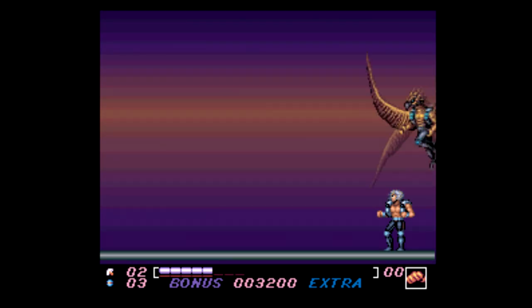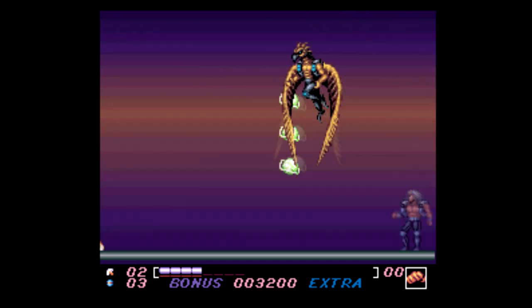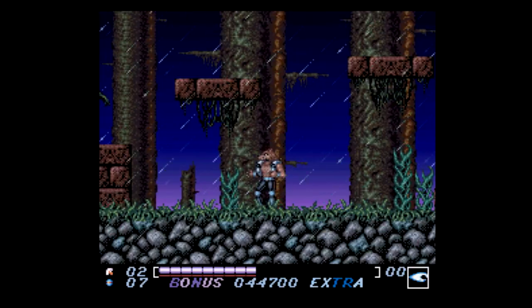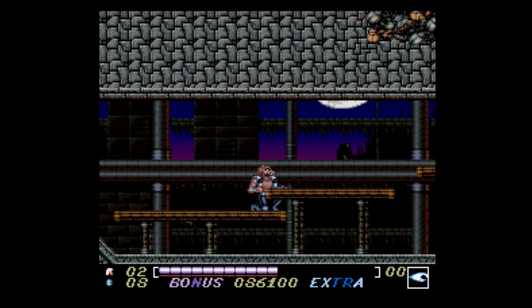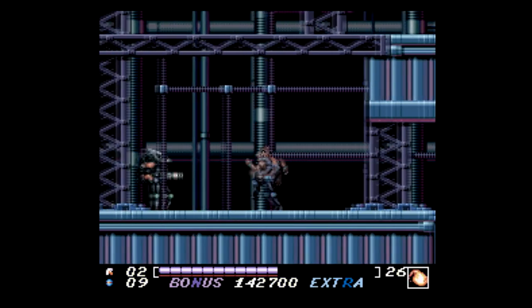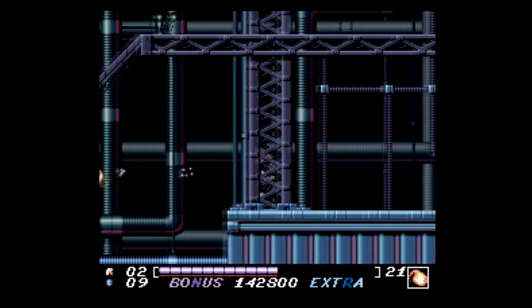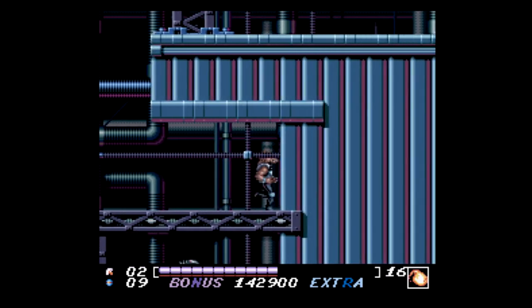Like on the first level boss, no matter what you do, he's gonna fly in from the right and hang on that side and fire to the left. Or the second level boss, it's always gonna have the same pattern. Most regular enemies either drop in the same designated spots over and over, or they're just standing there. I know lots of games do this, but they do a better job of disguising it. Here it's just stale, and it makes for kind of a boring playthrough.